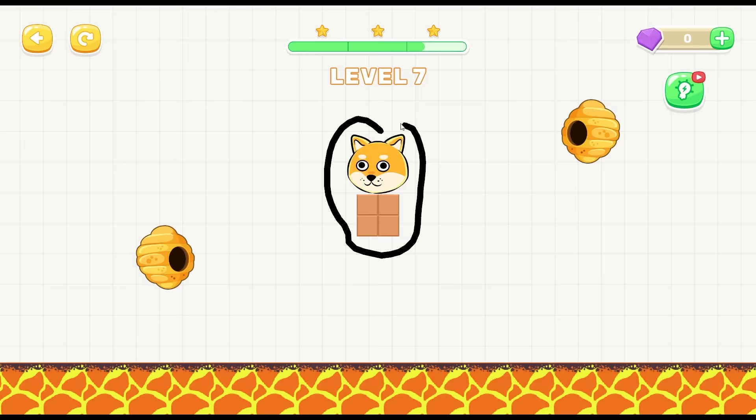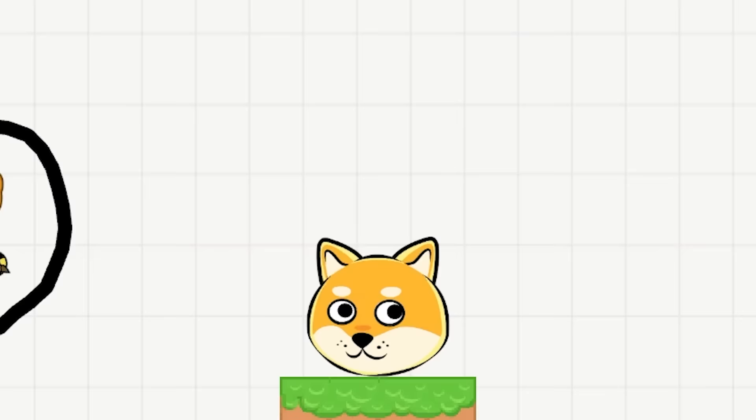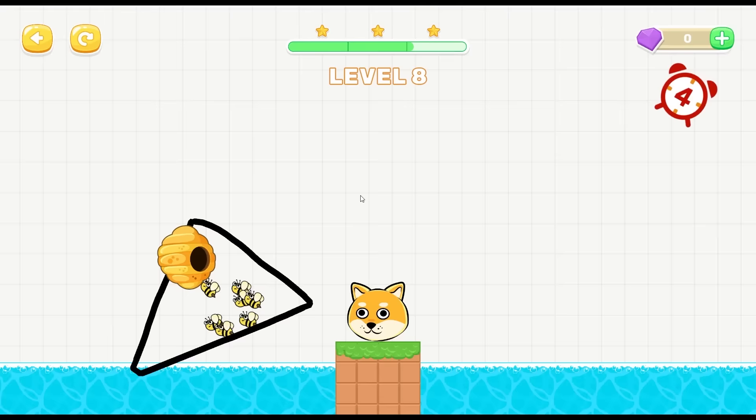Same idea here - just a nice lovely circle. You might spin around but you're going to survive. Let's try encircling the hive to see what happens. Oh, they actually escaped - how does that even happen? Let's try the triangle trick. Oh yeah, now they're just stuck in it.